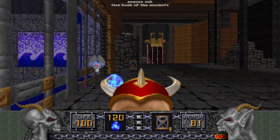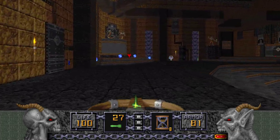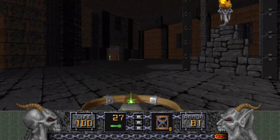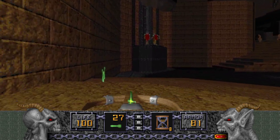Let's grab some ammo. There's a Sigil of Power there, dropped by a Disciple. Sometimes you get them by chance, other times you don't. Let's clear out this area.